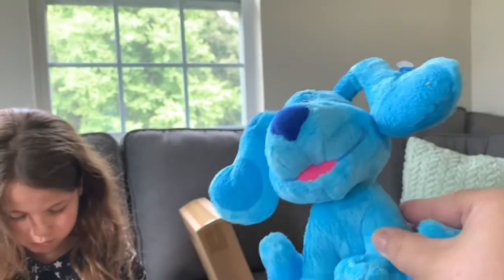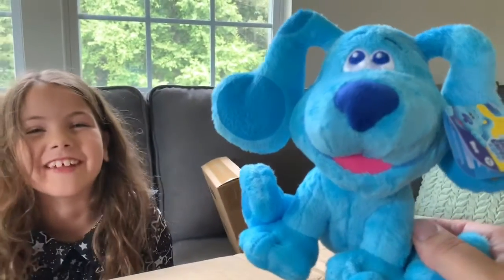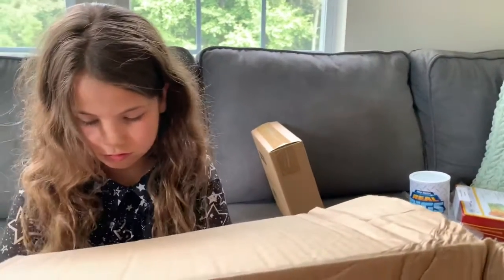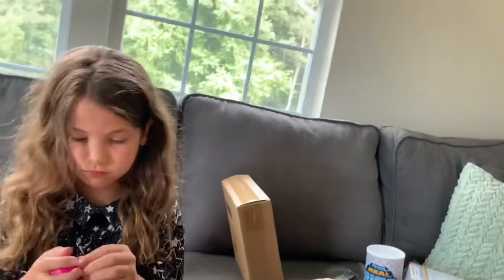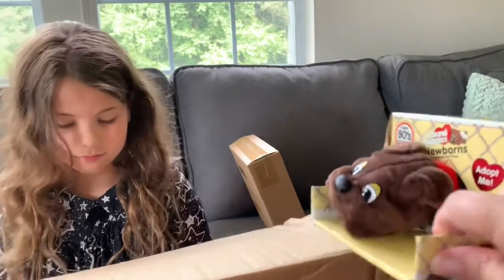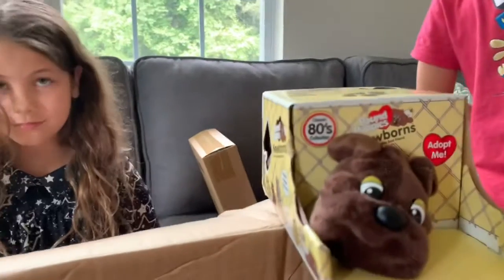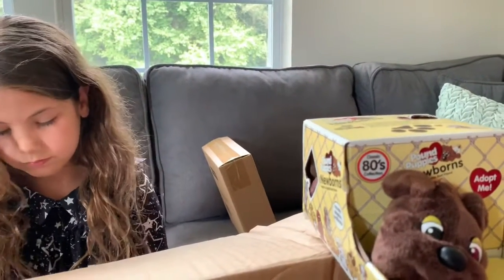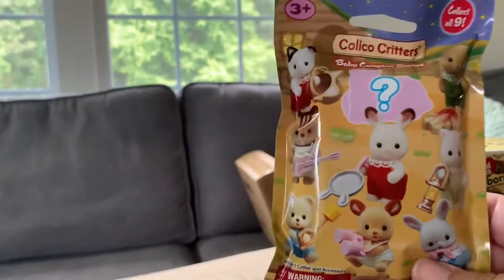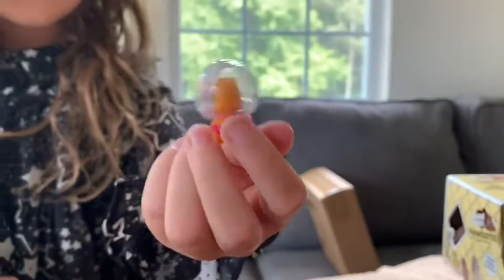We have Blue's Clues! What a cute puppy! I love puppies. A whole generation grew up on Blue's Clues and it's now coming back. Pound Puppy! This is a Pound Puppy newborn — a little puppy. I love Pound Puppies, grew up with Pound Puppies. Calico Critters — this is a mystery one so we don't know what comes in it. You have a large Calico Critter collection downstairs. You're showing off the Hatchimal? That's really cool.